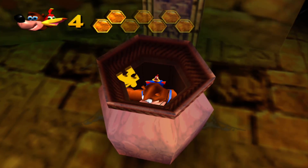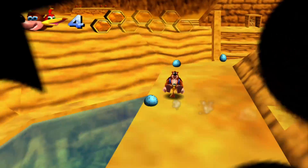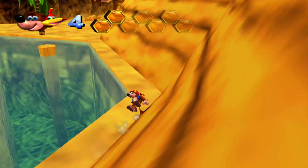So we only have two more jiggies to find. Two more jiggies and two empty honeycomb pieces, but we know where one of those is. We're making good time on this world.